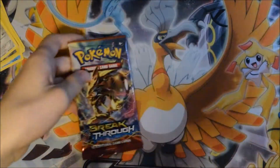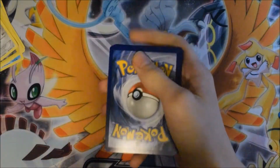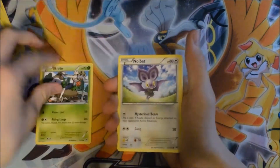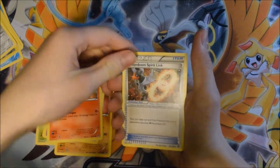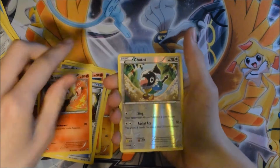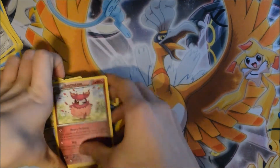We have five packs here, we should at least get something cool. Come on, let's at least get a BREAK or something - that would still be quite a nice thing. I have like one, and I believe in BREAKthrough we still had the old code system. Skiddo, Noibat, Snibbon, Roserade, Pansear - I'm still bad with Pokemon names, I haven't played any of the games. Flouette... BREAKs and reverse holo Chatot, and an Aromatisse.